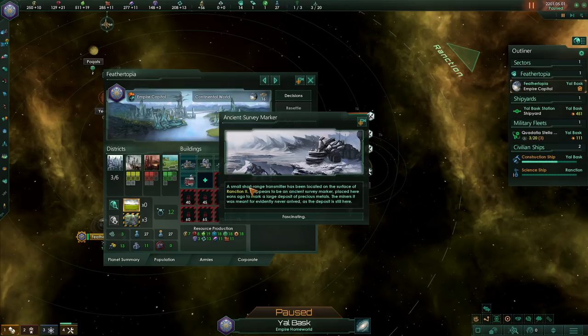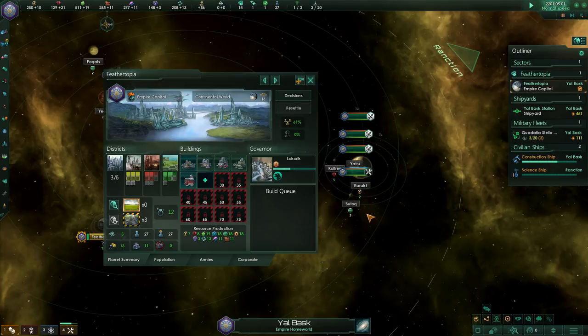Our anomaly research concluded here. Anomalies almost always give you good things. It looks like they found a transmitter for an ancient survey marker. The tool tip tells us exactly what researching that anomaly did — it added a four-mineral deposit to one of the planets that we can now eventually tap into. And now they'll go back to just scanning the rest of their stuff.